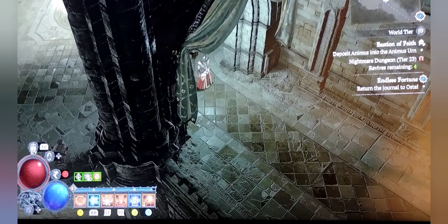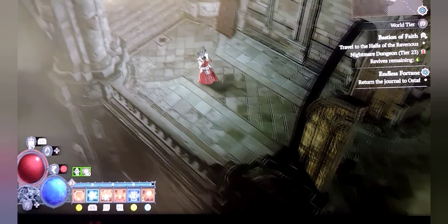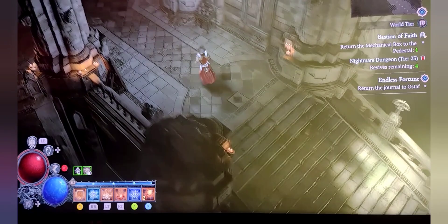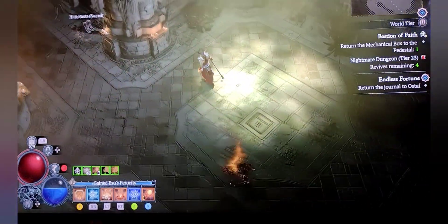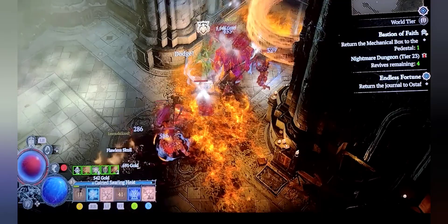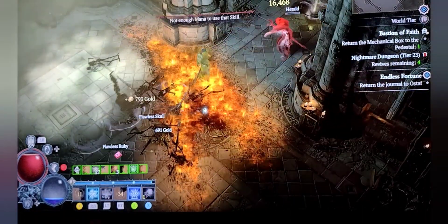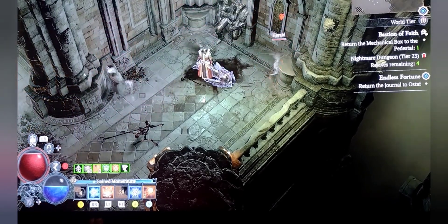Now that we've got all our animus, we can just run the rest of the dungeon here and deposit it. Go in, pop some firewalls, get some damage going, pop my shield, pop my ultimate if I'm feeling spicy enough, and then finish them off with fireballs — it's pretty straightforward. Nothing really stands in my way, so definitely pretty awesome.